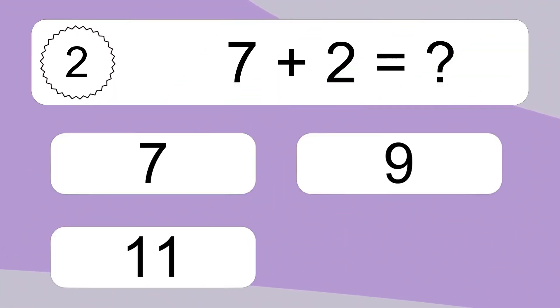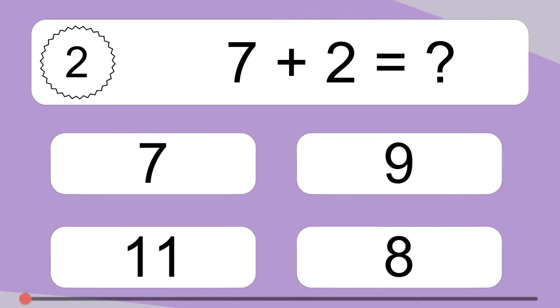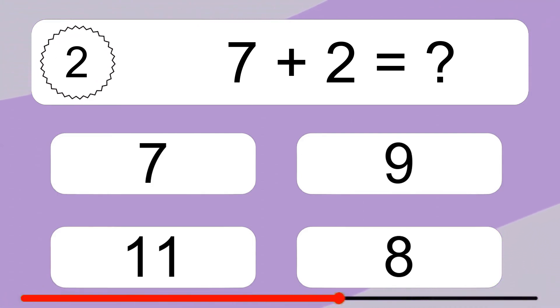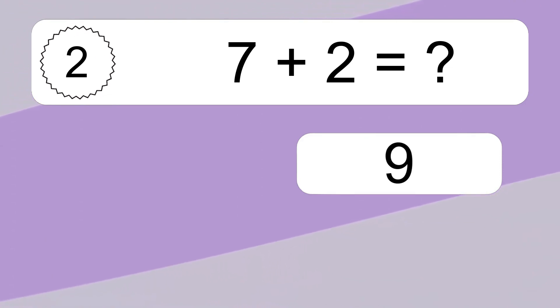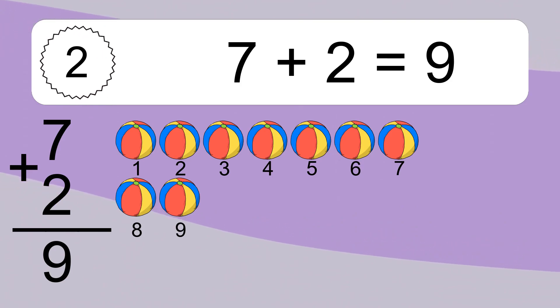7 plus 2 equals what? 7 plus 2 equals 9. Let's count it: 1, 2, 3, 4, 5, 6, 7, 8, 9.